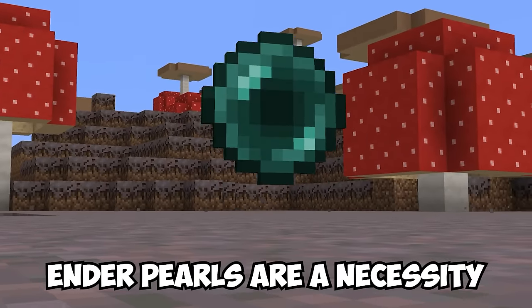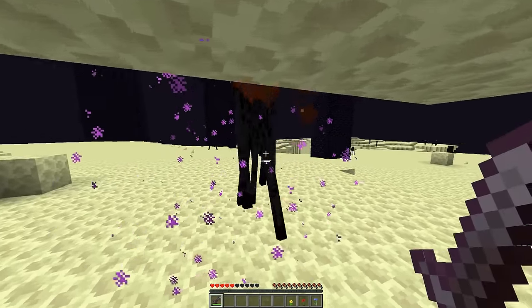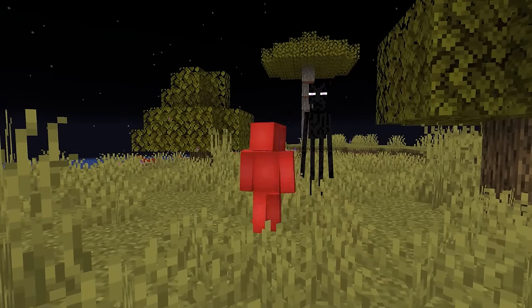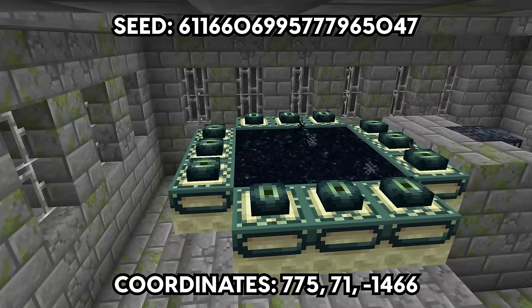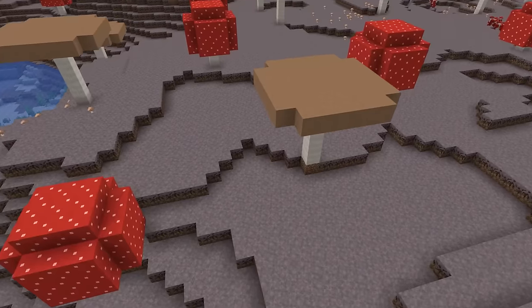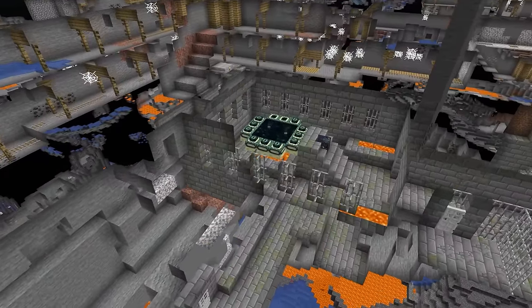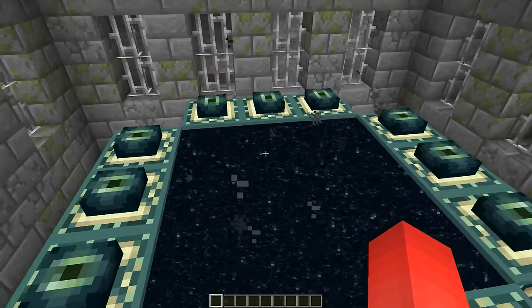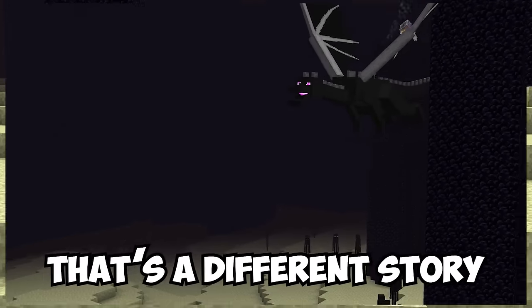While ender pearls are a necessity in any run, taking them from endermen is no fun task, and arriving at the end portal with less than you need is even less fun. So if you're looking to cut out the middleman, underneath these two neighboring islands there's a completed ender portal beneath the mushroom one. And seeing as mushroom islands don't have monsters spawning within, that means smooth sailing to reach the end — though once we get there, that's a different story of course.